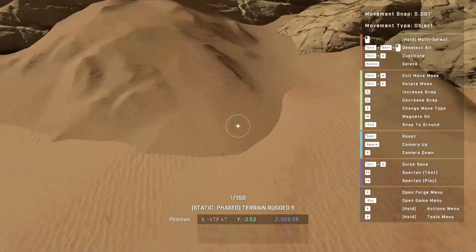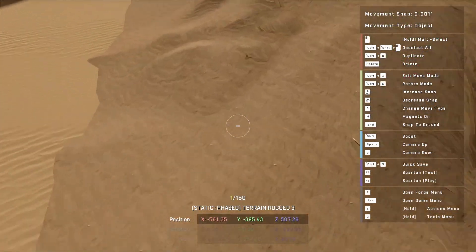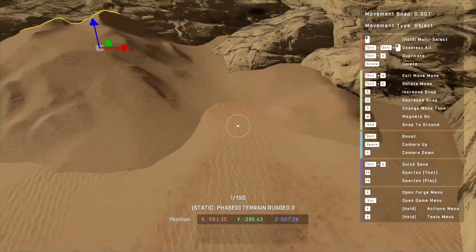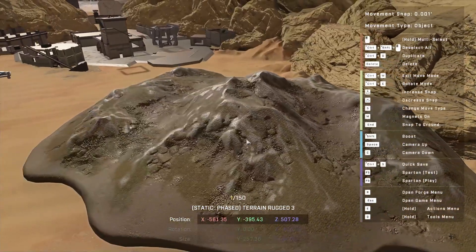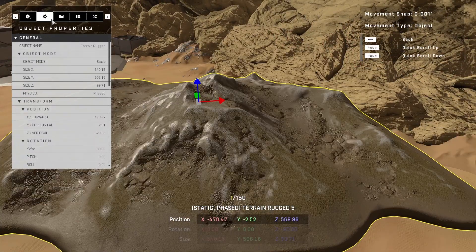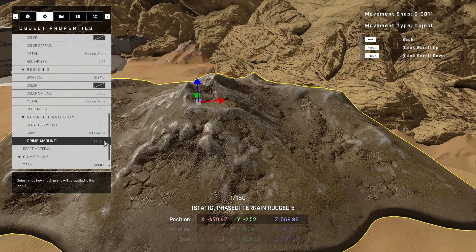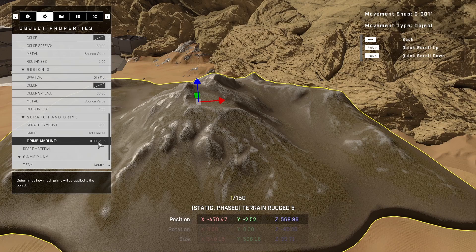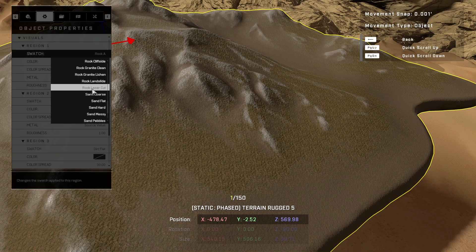I managed to do it here — it looks not completely the same but convincing enough. If you want to do this as well, go to the settings. First, you'll have to remove the dirt layer to see the texture underneath, then select sand ripples A for all three regions.